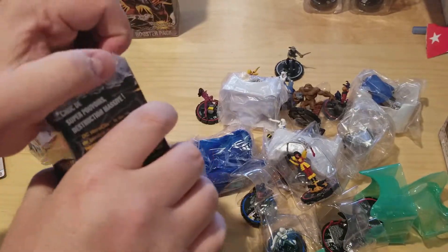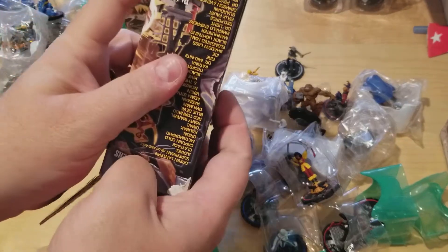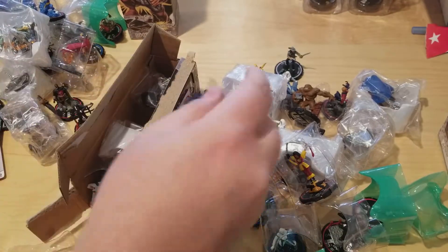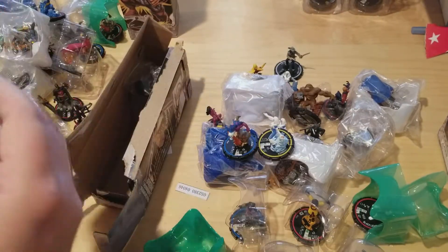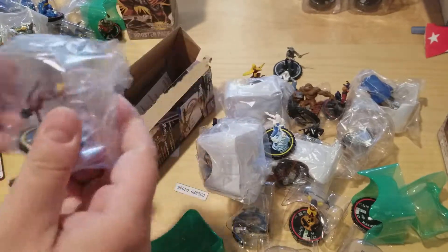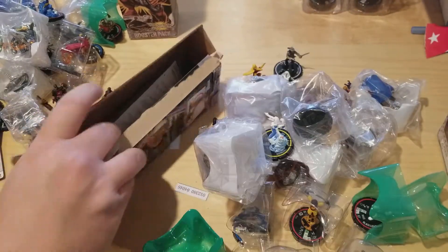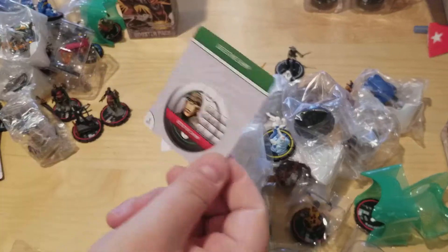Two packs left. First off we've got a Metamorpho uncommon blue, an Ice yellow. Another Geo Force, broken up the same way — either supposed to be that way or just poorly made. A Vixen on a pedestal, which is different from the other ones — kind of interesting. The card in here is a Detective Chimp.